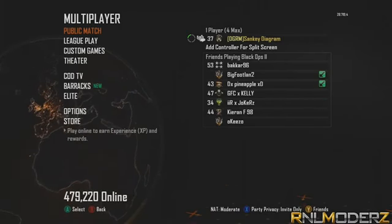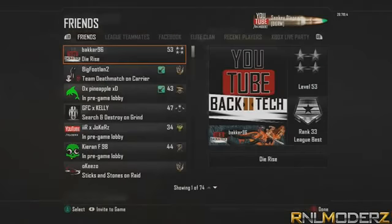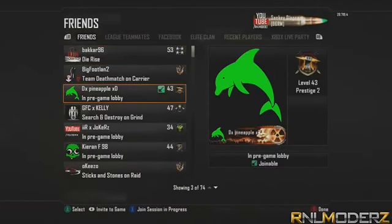So then, once you are hovering over public match, you want to press Y or triangle to get up your friends list. Here you can see I am doing the glitch with DXPineappleXD. What you want to do is press X or square to join your friend's session — bear in mind he is in a custom game. So once you join his session, if you are on Xbox you want to press X and A at the same time and then keep rapidly pressing A.